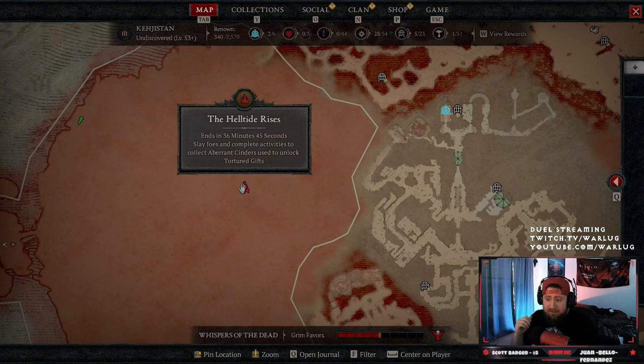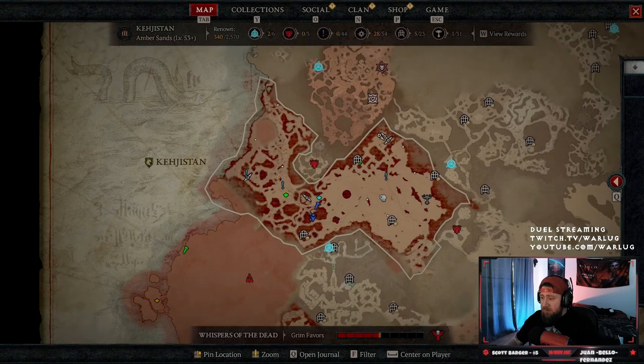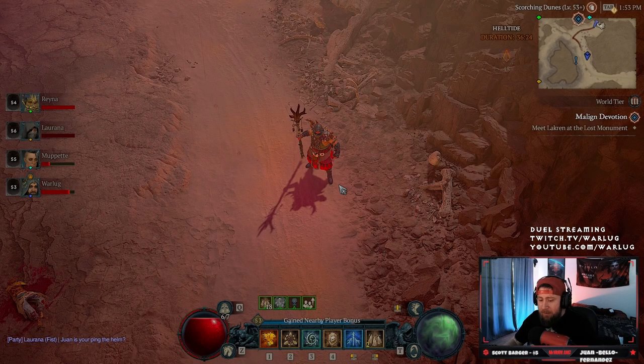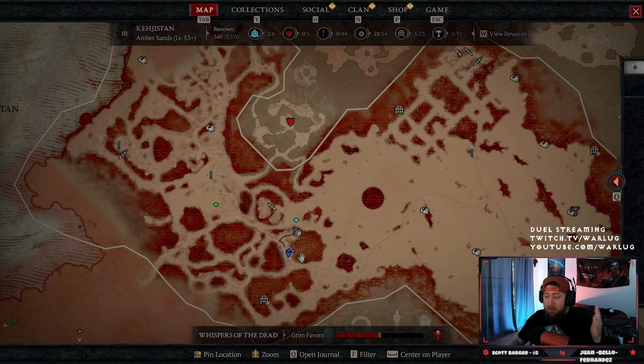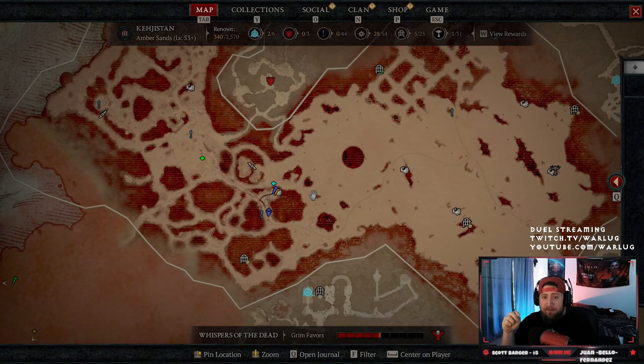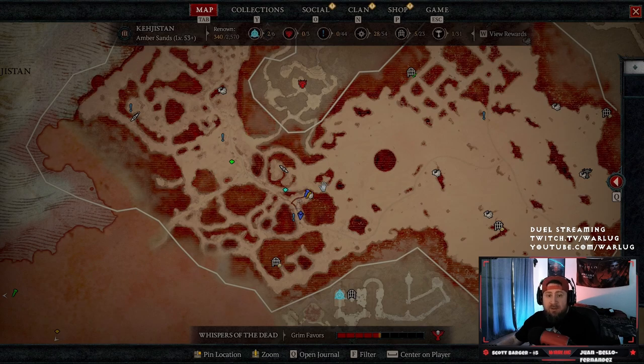Slay foes and complete activities to collect cinders to unlock Tortured Gifts — it's really great. My teammate has marked a chest on the map; we're trying to get the Harlequin's Crest, which is probably one of the best helms in the game. That's a real quick overview of how Helltides work — once you enter the area you're in, once you leave everything resets. Hope this helps! Like, comment, subscribe, and as always, stay gaming.